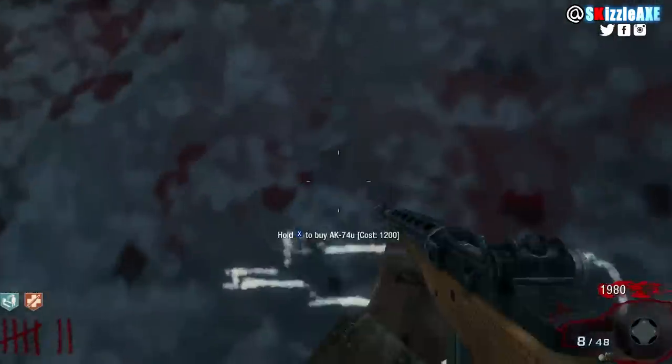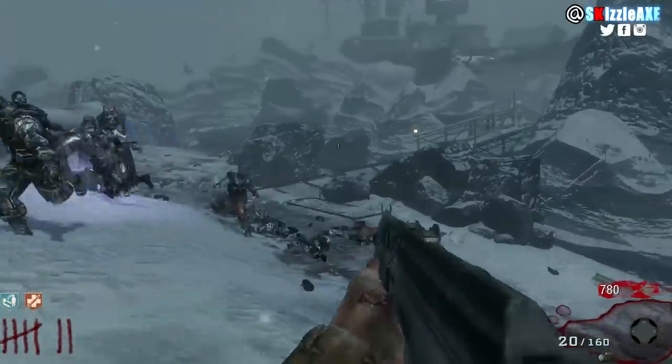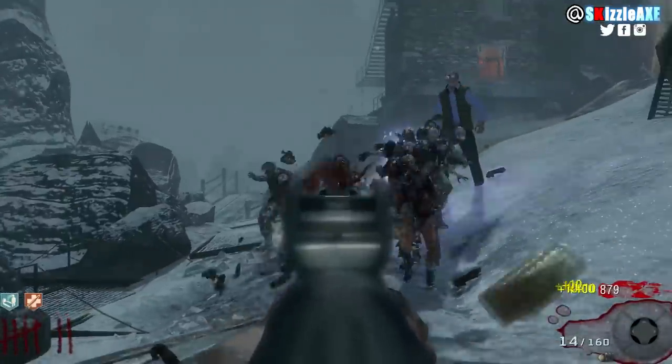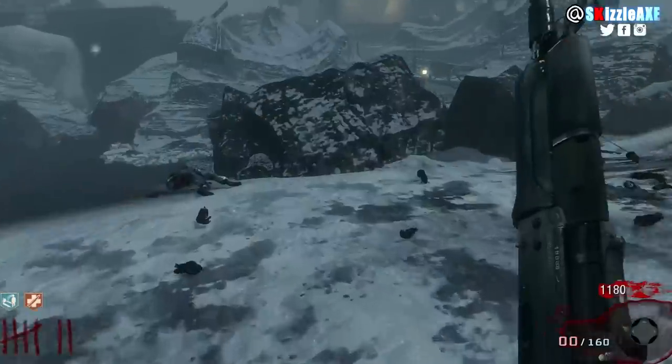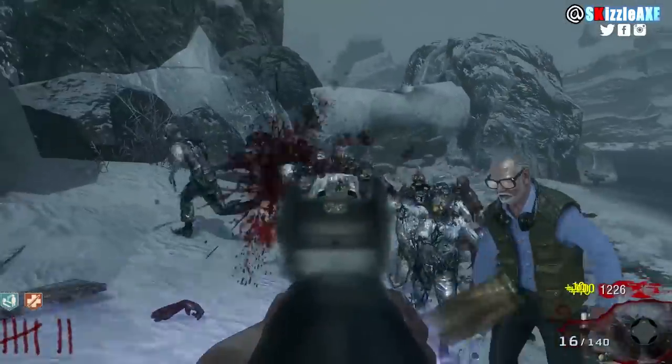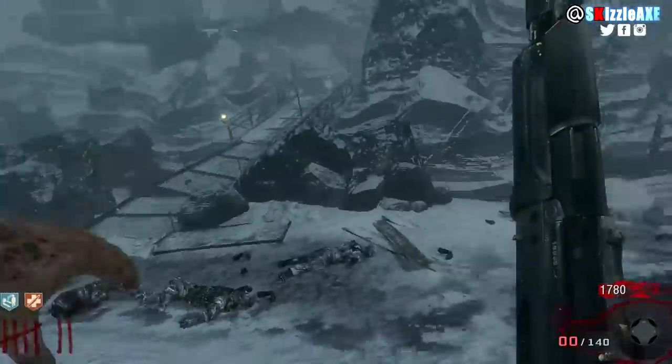Circling is the big part of this training spot. You want to hug the edges of the area and go up near the AK-74U and circle around just like in the gameplay — you'll have no problems. But if you don't have Juggernog, watch out, because the two-hit system is a no-no.